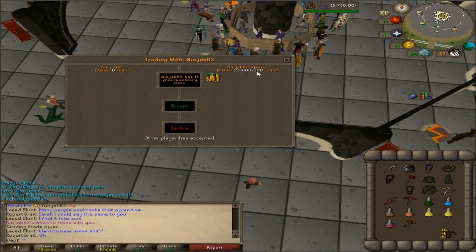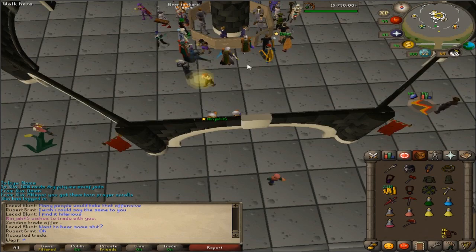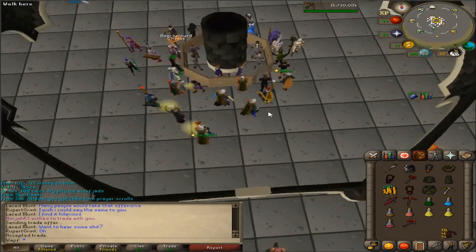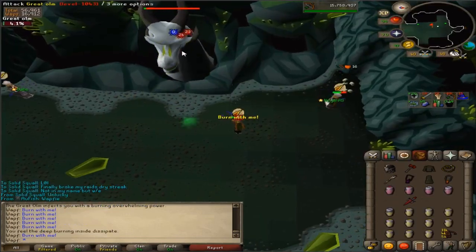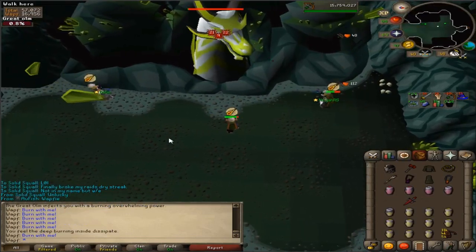At 23.6 mil — not a bad split. Good reward. Finally something from raids after over 100 dry. Ninja, do you have 20k points so you can steal our twisted bow?